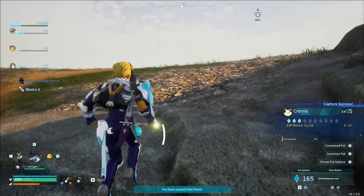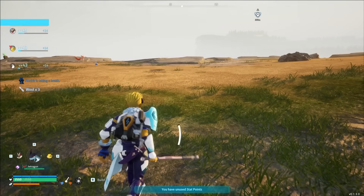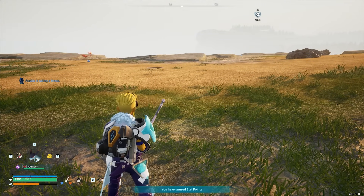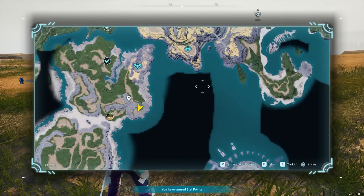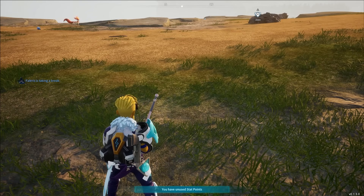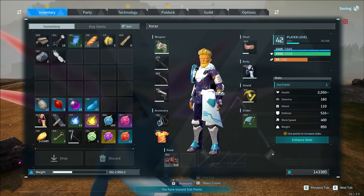The Stun Baton will make catching low-level early Pals much easier because otherwise you will just kill them in one shot. Catching Pals 10 times each will be the main source of your XP. If you can do it from the very beginning — catch everything you see 10 times — you will really get a boost in XP and make your game much easier.